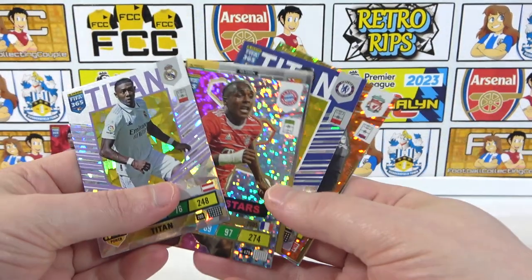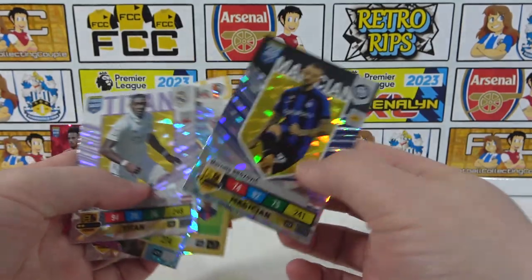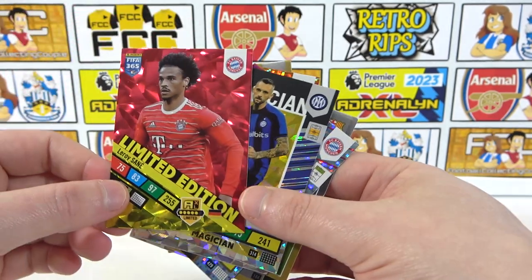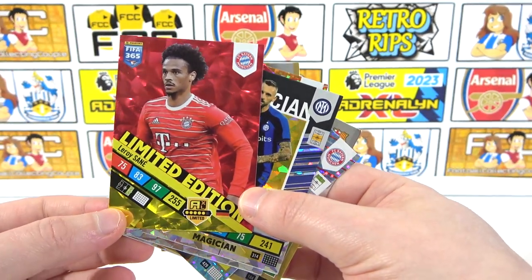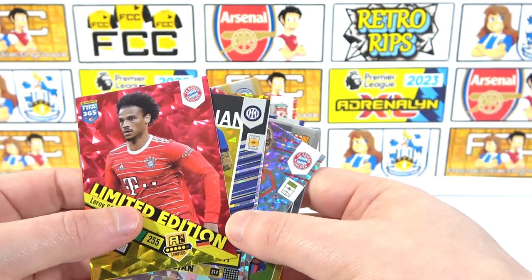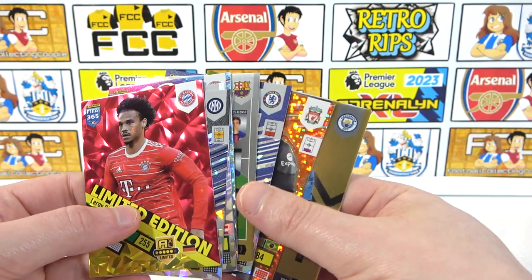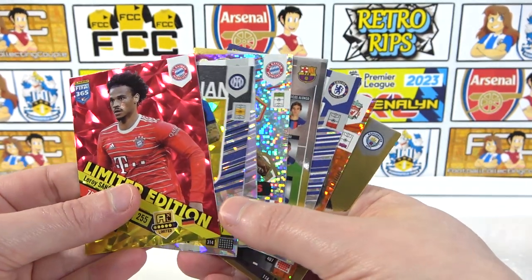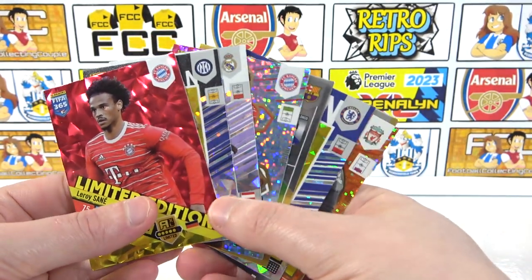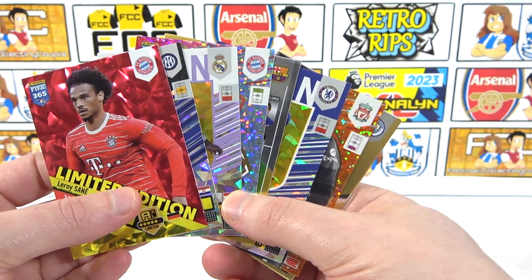Let us know what your thoughts are and what your favorite type of cards are. Quite surprised by the lineups — didn't think I'd like them as much, but the Titans and Magicians look incredible with that shard sparkle. Not forgetting the limited edition either — that deep red on the Sané card is like a literal ruby. Hopefully we see this collection in the UK next year. The Adrenaline XL Plus collection is coming very soon and we'll be opening that too. Leave a like and see you next time — bye!